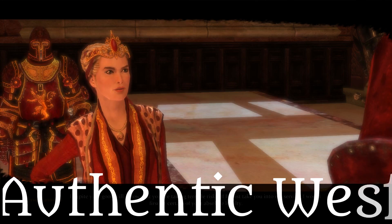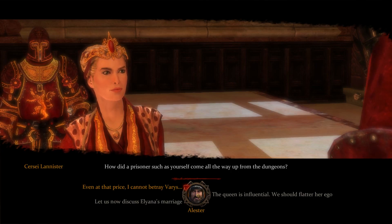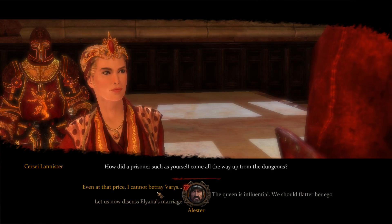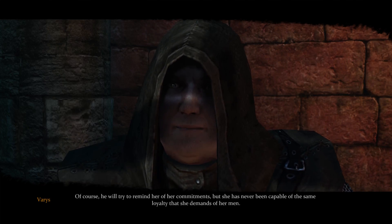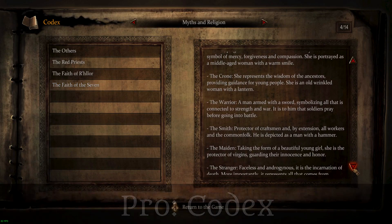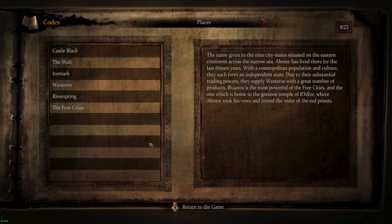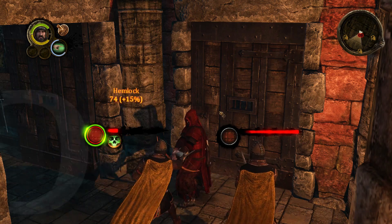Pro: Authentic Westeros. To the developers' credit, they set out to make the world as authentic as possible and to a certain extent they succeeded. Maps like King's Landing and Castle Black look great and make you want to explore every inch. Getting characters from the TV show to voice their in-game counterparts helped cement that authenticity. The Codex is an in-game encyclopedia for the Game of Thrones universe — pretty damn informative, with lots of entries providing backstory and lore that novel and TV fans can appreciate and newcomers can grasp easily.